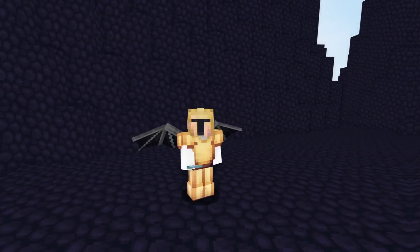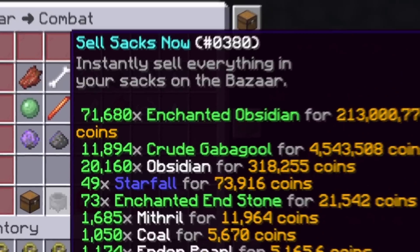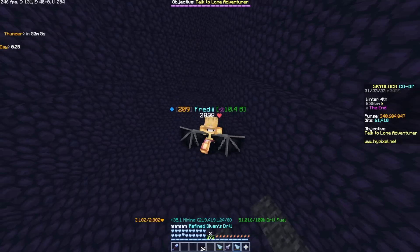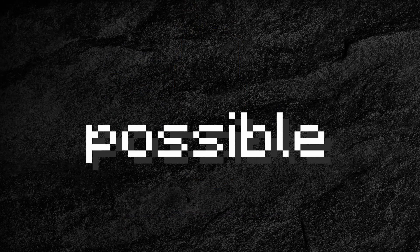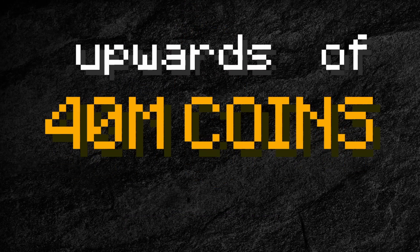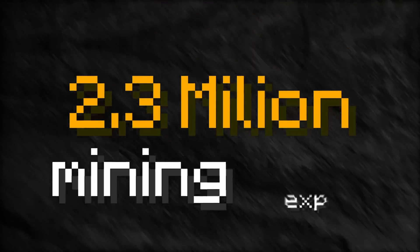It all began two weeks ago when I learned how good obsidian mining really is. Unlike armadillo mining, all you need to do with obsidian is go to the end, go to this spot, and you are ready to mine. With the max setups it's possible to make upwards of 40 million coins per hour and 2.3 million mining XP.